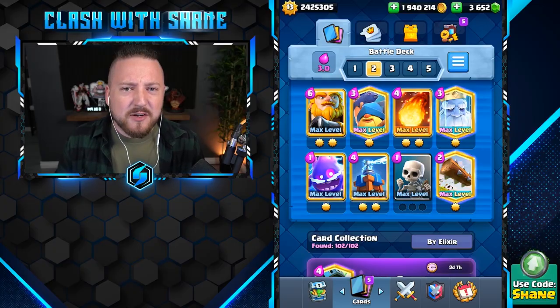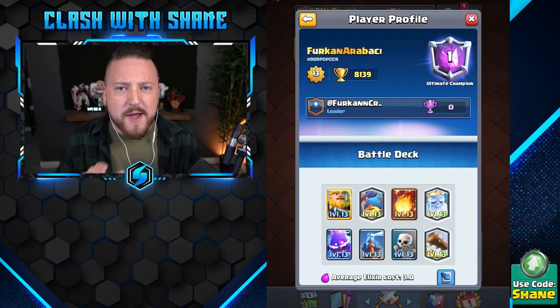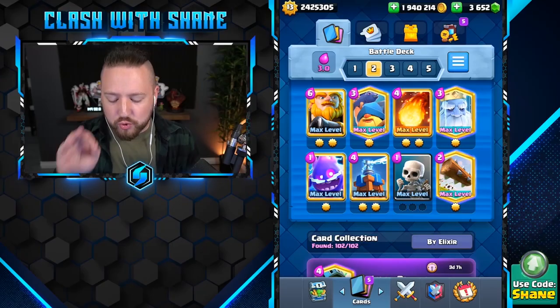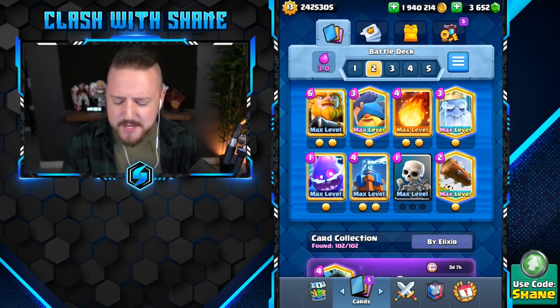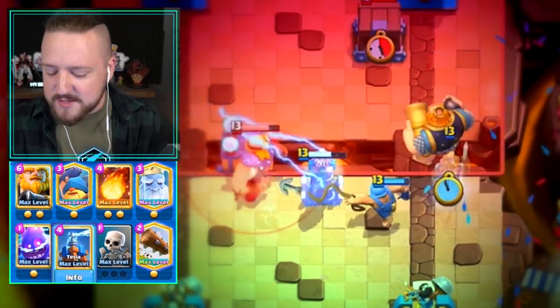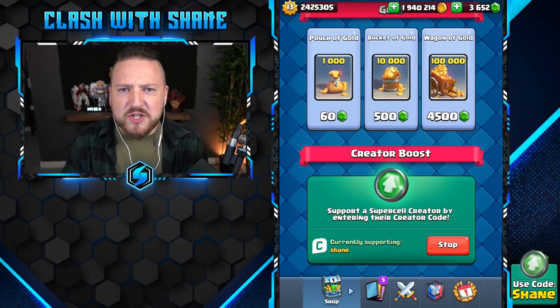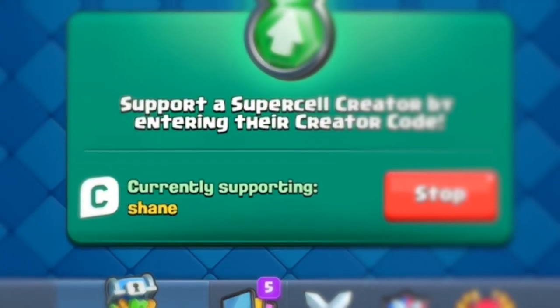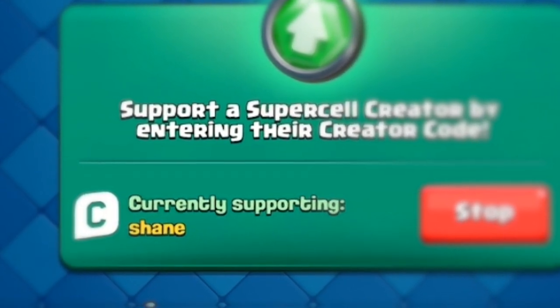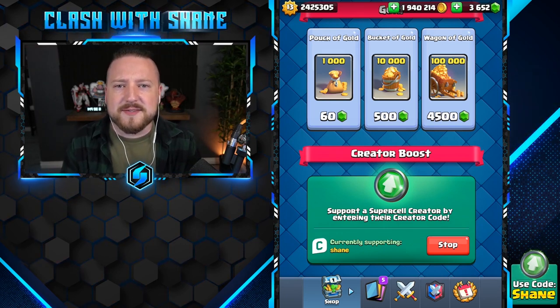Hey guys, welcome back to another Clash Royale video. Today we'll be taking a look at the deck currently being used by the number one ranked player in the entire world in Ultimate Champion League. It's a 3.0 Super Fast Cycle Royal Giant Fish Boy Ghost Boy deck — absolutely absurd. Quaker Miner here: if you want to support the channel, throw in creator code 'chain' into your shop before buying past Royales, special offers, or gems.